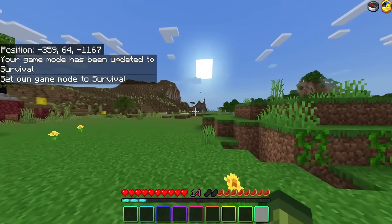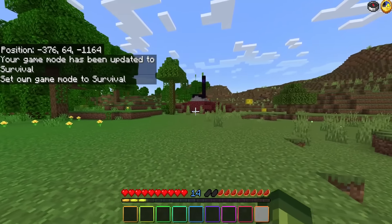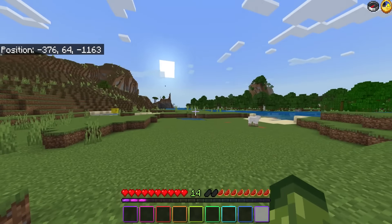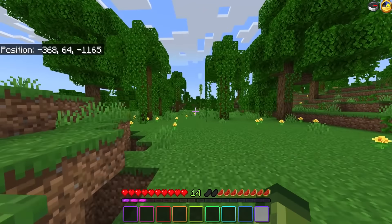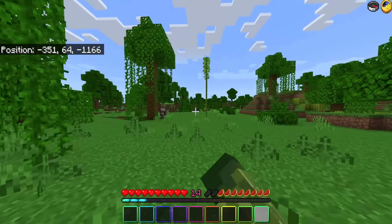If you do forward slash game mode survival it looks like my hearts and my XP have also changed as well. All of these packs should work together — you're just going to have to put them in the right order, which I forgot to do, so I'm sorry. But yeah, that's 10 packs that do not disable achievements in your Minecraft world. I'll see you on the next video — goodbye!